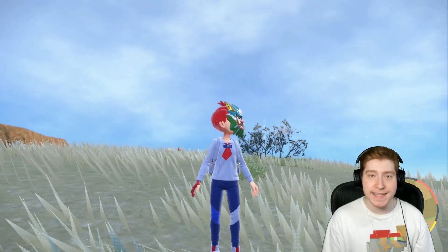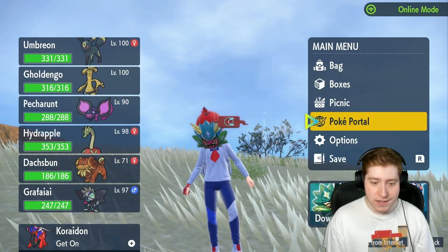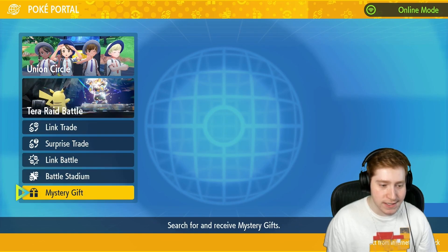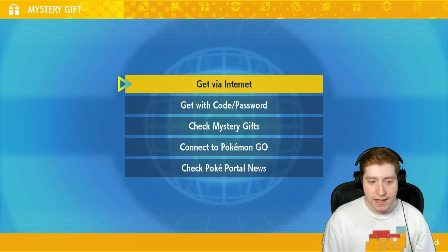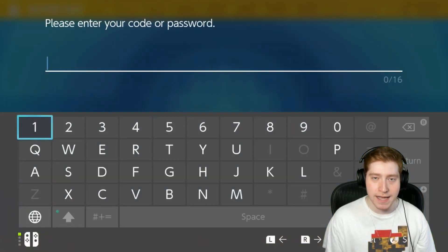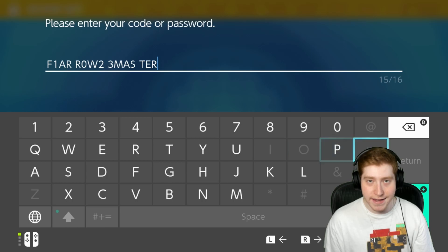Go ahead and press X, go down to your Poké Portal, and once you're there go all the way down to the bottom where it says Mystery Gift, then select 'Get with Code and Password.' The first code we're gonna type in is this code right here.